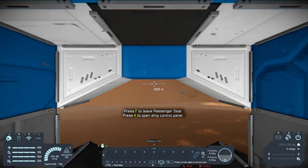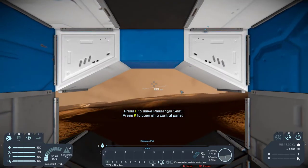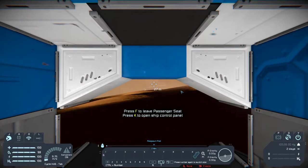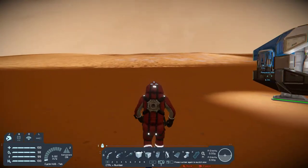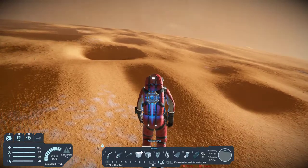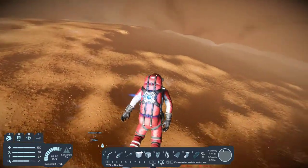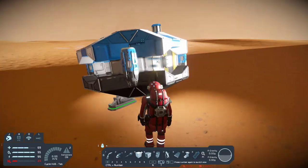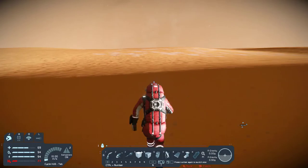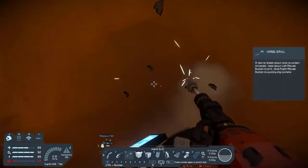Welcome back everybody, this is Tick — we're trying to survive on Mars. We're on the dropship and there's nothing out here: ice way over there, ice way over there. I don't really know where to go. I'm about to kill myself already. What is this over here? I don't even know.